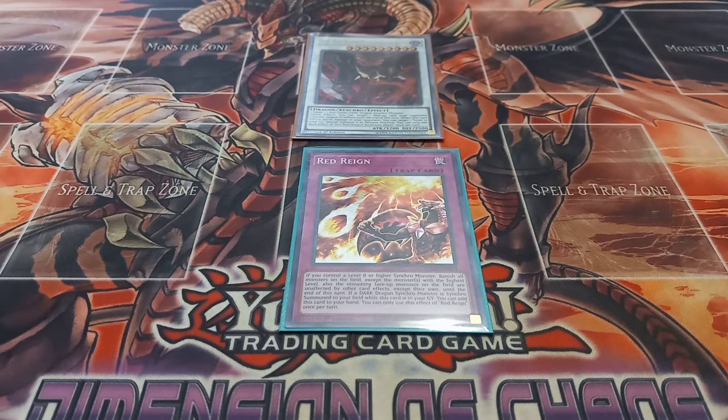That is it for my Red Dragon Archfiend deck profile. If you have any ideas on how to improve the deck, or suggestions for future deck profiles or matchups, comment down below — I always read the comments. I'm currently working on Red Dragon Archfiend versus Earthbound since that's the only Five D's matchup I can do right now, as I don't have Blackwing built. Thank you for watching.